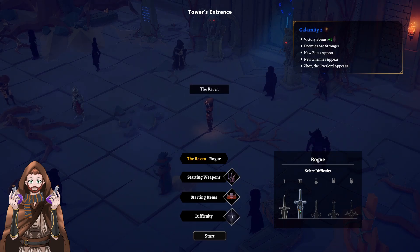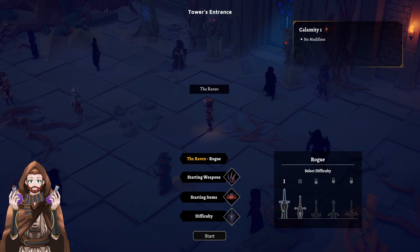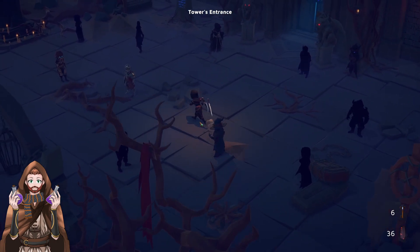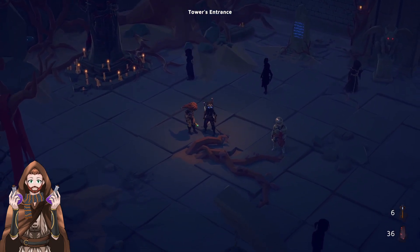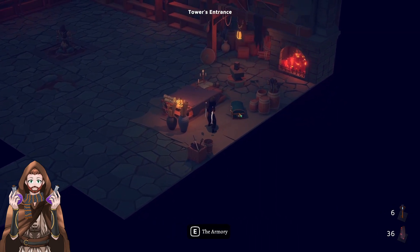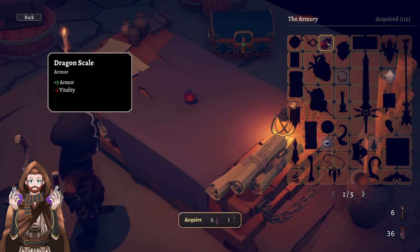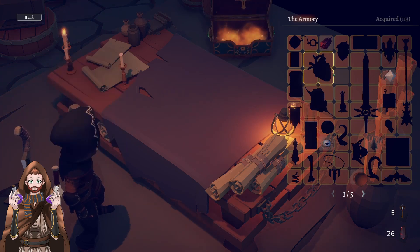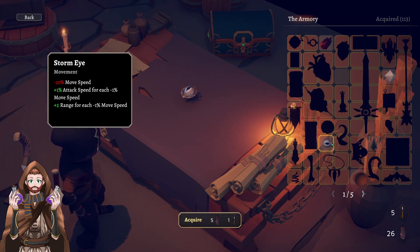Now we will be able to see Zor. What I am really interested in is that we unlocked the wizard, and we also unlocked the barbarian — look at this, she is looking pretty fierce. We got a lot of stones so we can unlock some nice looking things in the armory. Dragon scale. We have the Soaring Band — damage attacks hit move speed, really nice. Let's unlock it. Added to the mix. Move speed attack for each minus one move speed, and range for each move speed — that's going to be great.